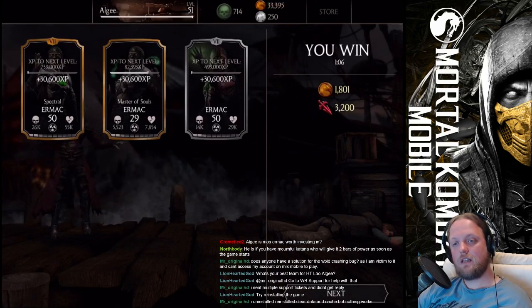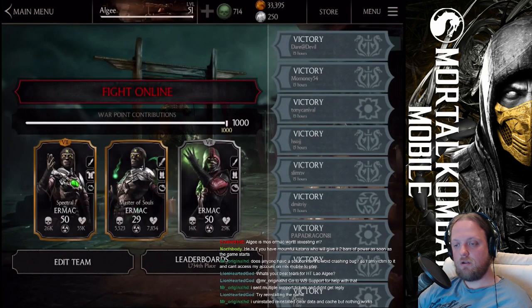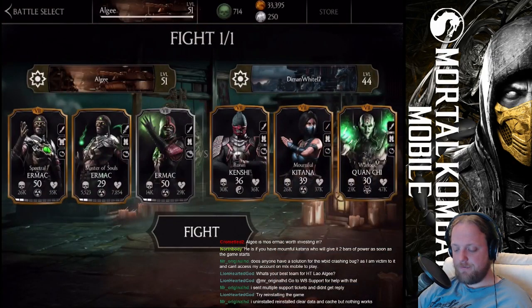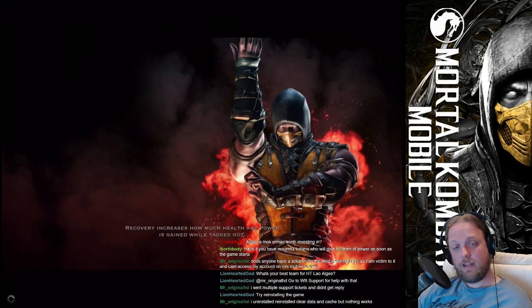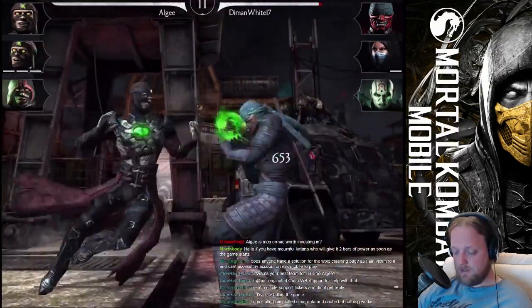Let me check what you guys wrote. The team doesn't even have a solution for the WB ID crashing bug - I am a victim of it and I can't access my account on mobile. I would say the same as what the Lionhearted God said - try to reinstall the game and that won't hurt for sure. Did you contact them through the official forum or the actual support website? Because those are two different things.